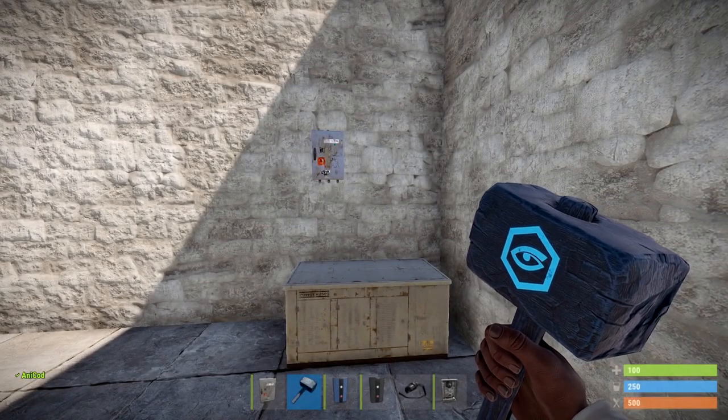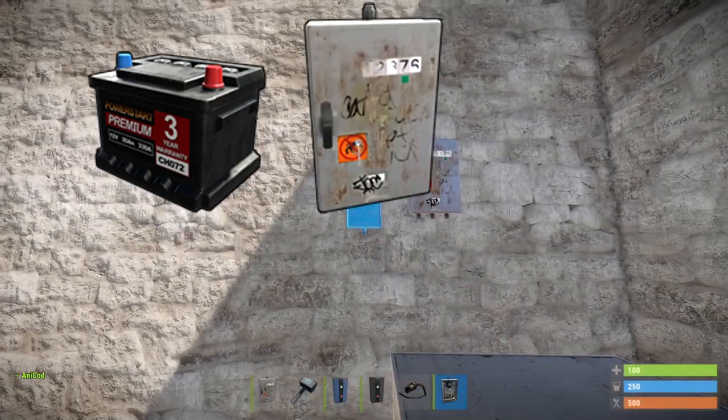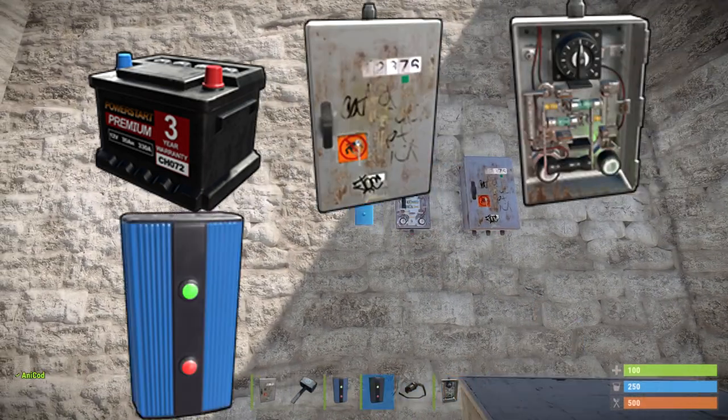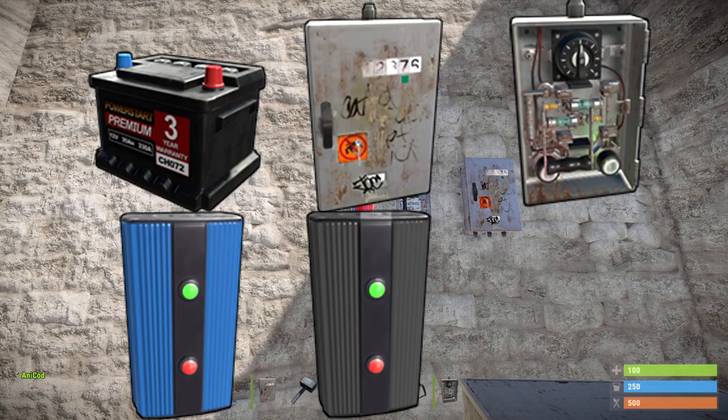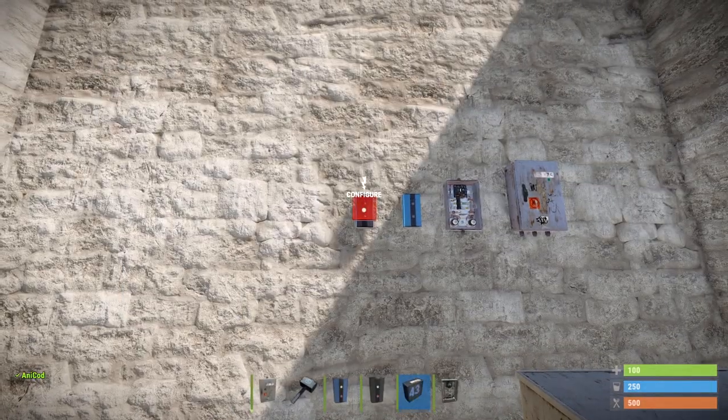Anyway, let's get straight to it. All you need for this build is a handful of simple components: a power source, a splitter, a timer switch, a blocker, a branch, and finally a counter. That's pretty much it.